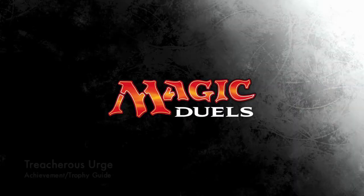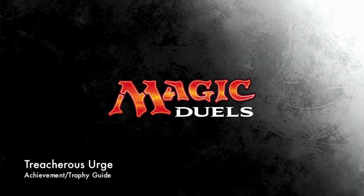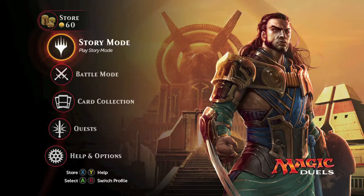Hey everybody, Cynan here from Vidgimiac.com. Here we are today back in Magic Duel's Origins grabbing the Treacherous Urge Achievement. This is to sacrifice one of your opponent's monsters.